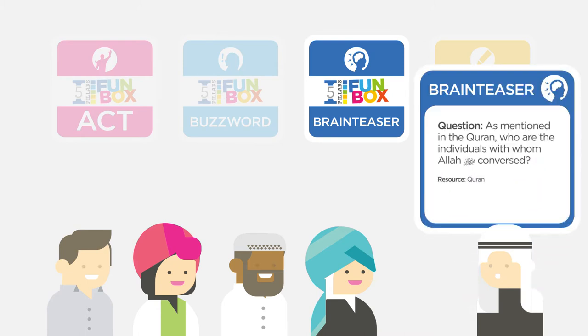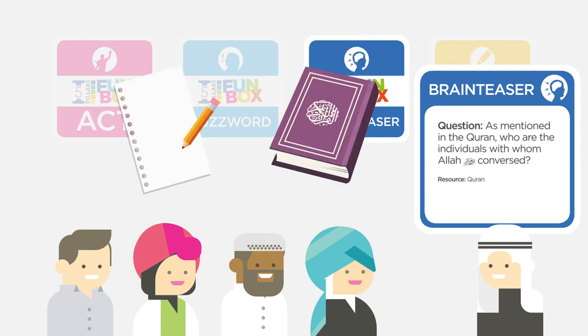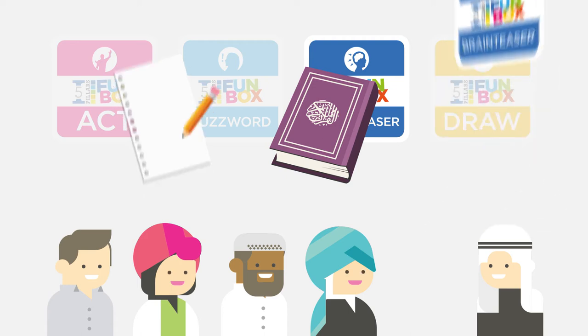Brainteaser: Your active player reads the question on the card out loud. The rest of your team works together to write the answer, or answers, on a sheet of paper. Some cards allow the use of the Koran, so keep it nearby.